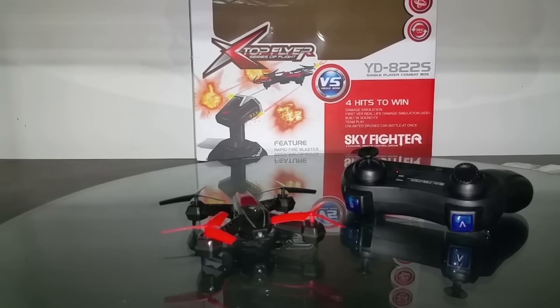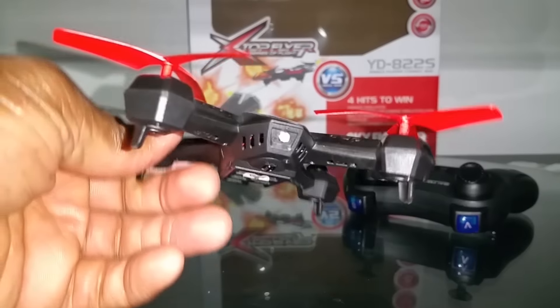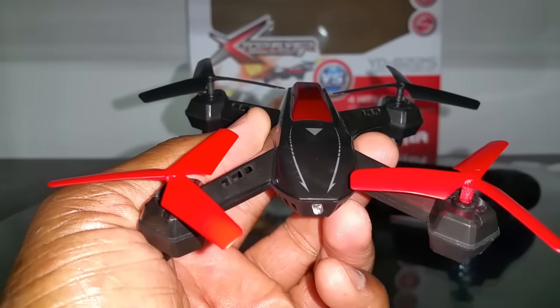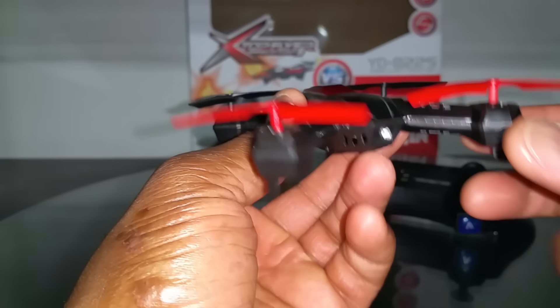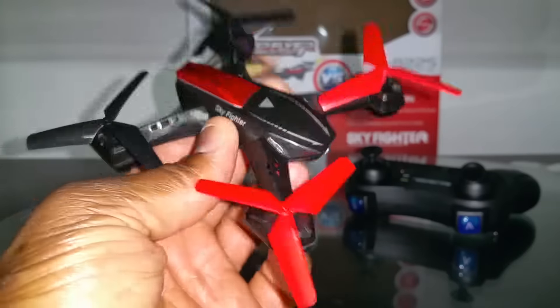What's up YouTube, you're checking out the Frequent Flyer and this is my quick review of the Attop YD822S Sky Fighter. This is an awesome looking quad — you guys know I love red and black. Red is my favorite color and black is the nicest color that goes with it. This thing just looks awesome; its color scheme as well as its design. The motor pods actually remind me of the 200QX with the sort of boxy look to it.